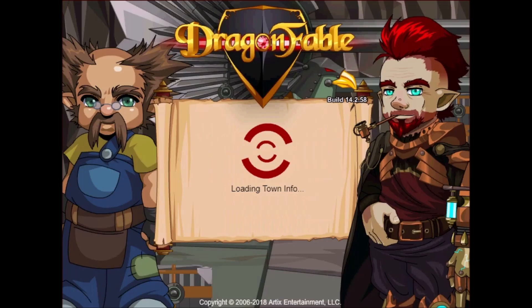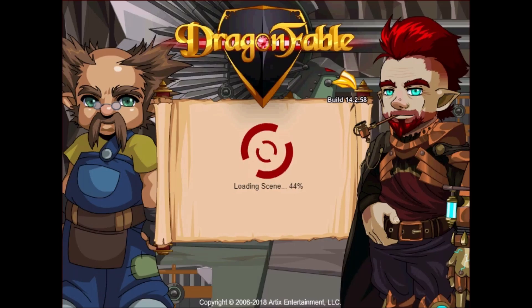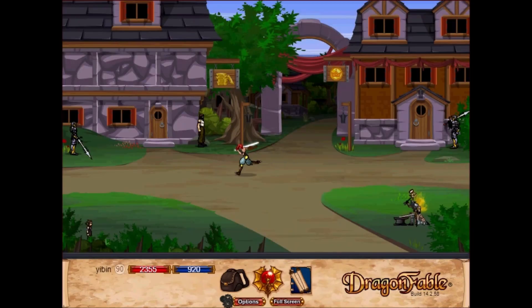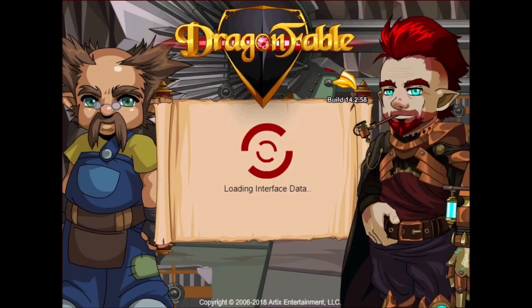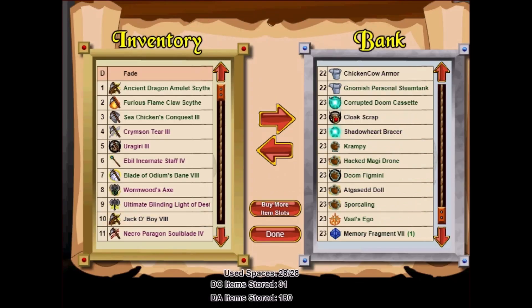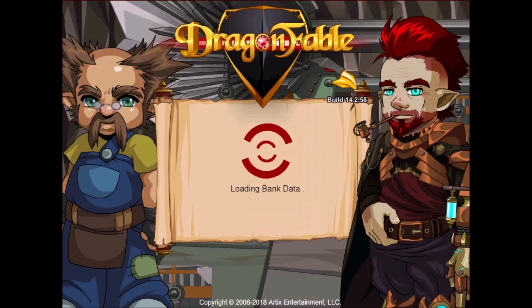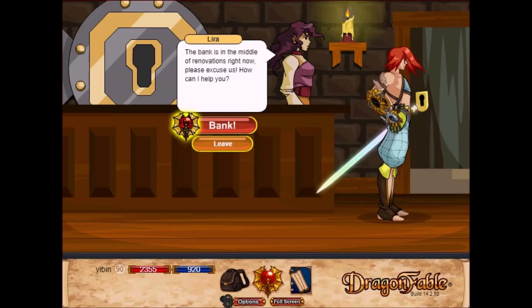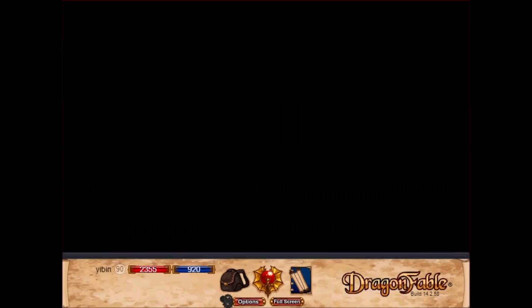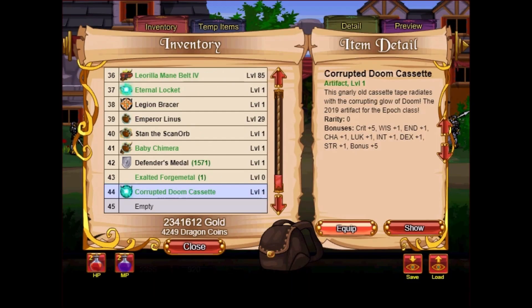Let's look at the new art. Shout out to Jamie for helping me get the calendar code so I'm able to showcase this to you guys. Let's move the Corrupted Doom Cassette into my inventory and equip it to show you what the new Doom Pop looks like. Yes, I am down with a very bad flu as you guys can tell from my nasally voice, so I apologize for that.